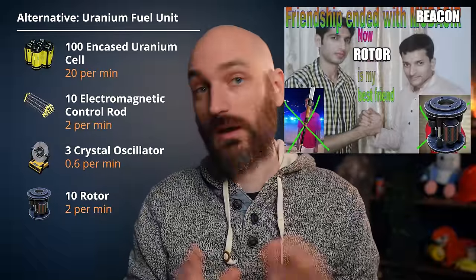We're doing it in one big swoop now at the end, and hopefully it won't affect too much. And even the people it does affect — I think a lot of people are going to restart the game from scratch when 1.0 comes out anyway, so maybe it's not a big deal. I can unveil the changes made to the alt recipe that included beacons. The new ingredients for the uranium fuel unit are 100 encased uranium cells, 10 electromagnetic control rods, 3 crystal oscillators, and 10 rotors. So instead of beacons in that recipe, we've replaced it with rotors.